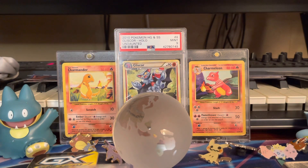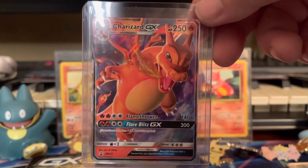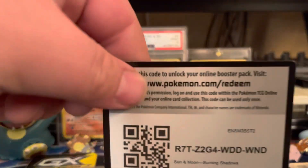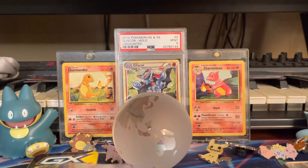Now we'll go into the Hidden Fates Charizard. This one is actually one you get from the tin or the collection box — it comes in a tin or collection box. Still a really cool card.